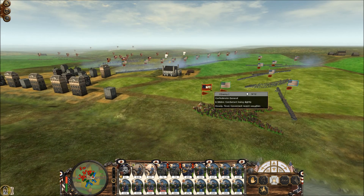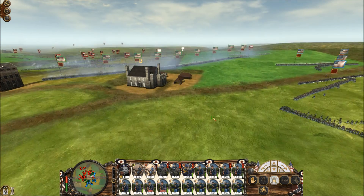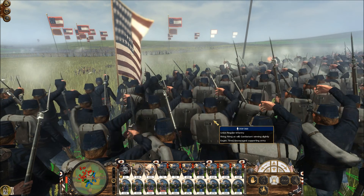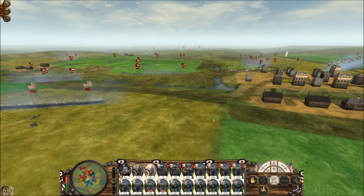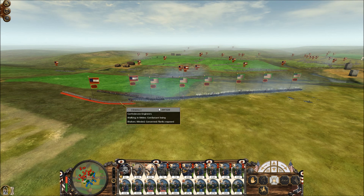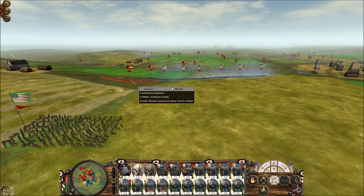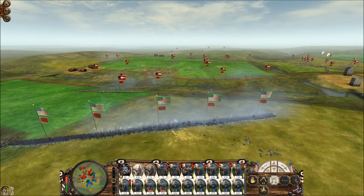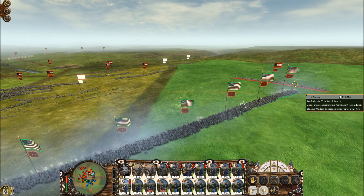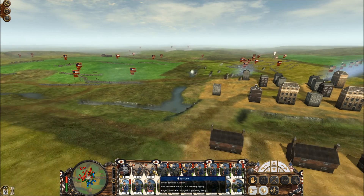Whoa, where did those guys come from? And who is that general? We can take him out. Honestly, if the Confederates were to just charge me right now I think they'd win this battle. We've got Confederate engineers attacking the left flank of the line — I was going to send that cavalry to try and take out the artillery battery and sneak behind their lines, but instead I have to resort to making them charge the left flank. Now I've got volunteer infantry over there on the side, but it looks like those reinforcements from the computer are going to push up and take them out.